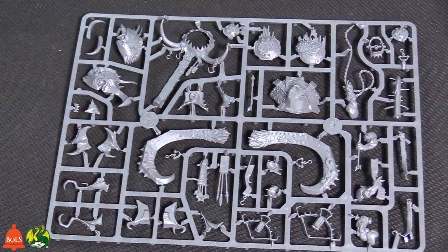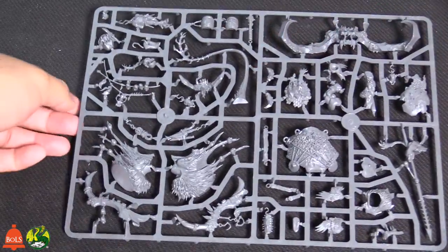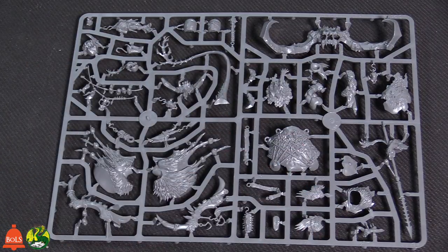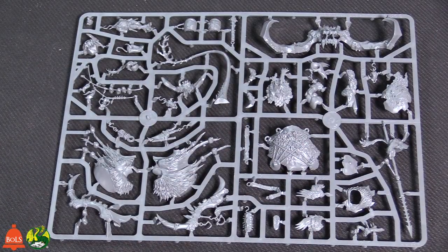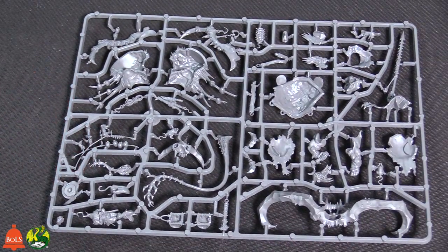Let's take a look at the Stonehorn sprues. Look at the size — it's such a cool model. What's great about the Beastclaw Raiders Start Collecting pack is that it's cheaper. You get all these things at a discount, which is super awesome — it's a great deal for players. There's so much detail and flavor for these Beastclaw Raiders ogre kits. A lot of people maybe haven't played ogres or played against them, but if you ever get these models and build them, just spend some time looking because there's so much cool stuff on the model.